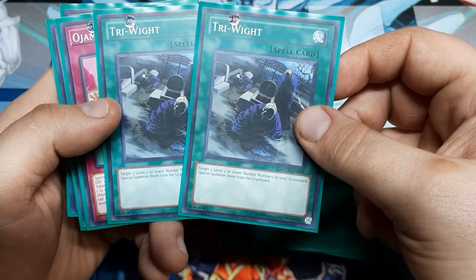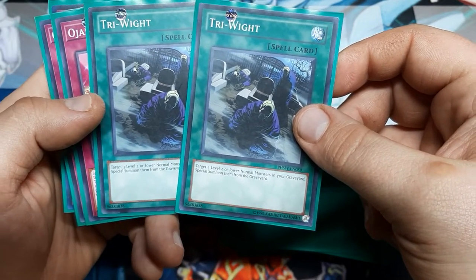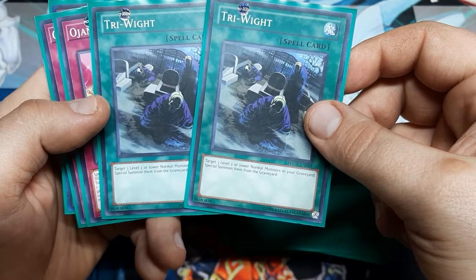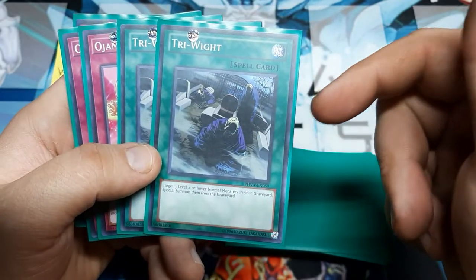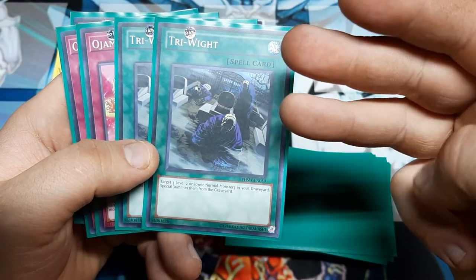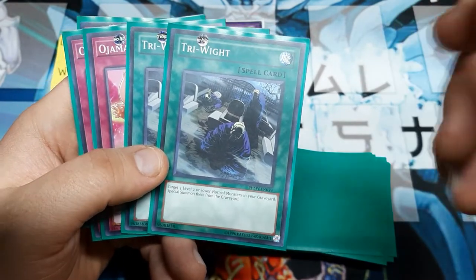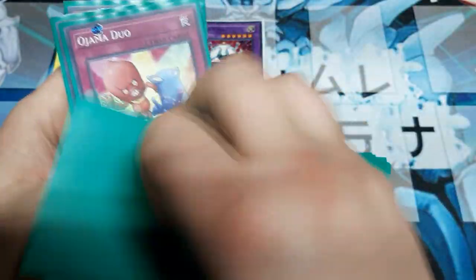Tri-White — another one of those good techy cards. I almost didn't want to run it, but because I'm playing more towards Delta Hurricane for the casual build, I value my normal monsters. The effect is: target three level 2 or lower normal monsters in the graveyard and special summon them. This will allow you to board back the whole trio.